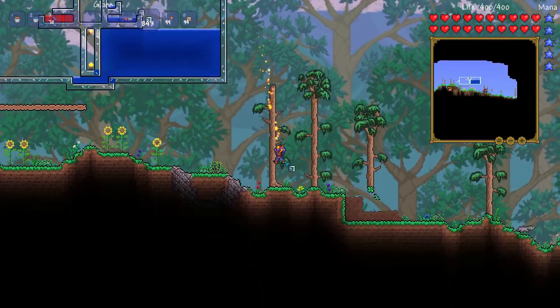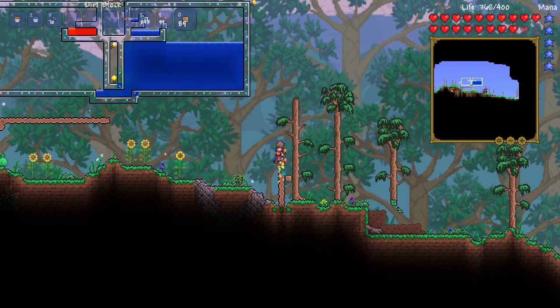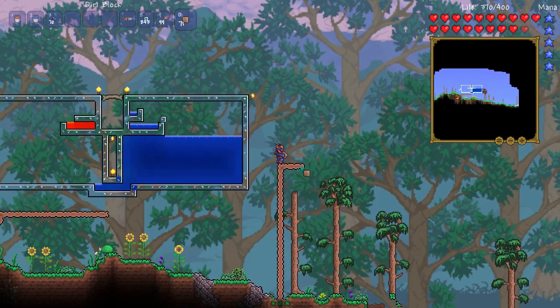Now let's get on to the tutorial. What you're going to want to do is find an area that has some space to it. I'm going to make mine a little bit higher but it's going to be right beside it.